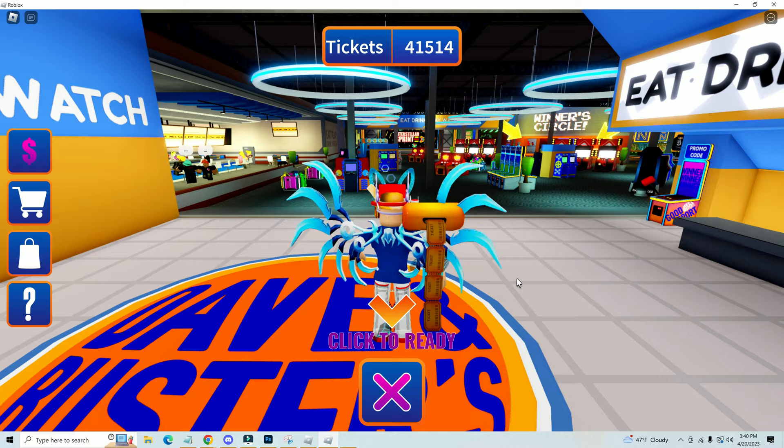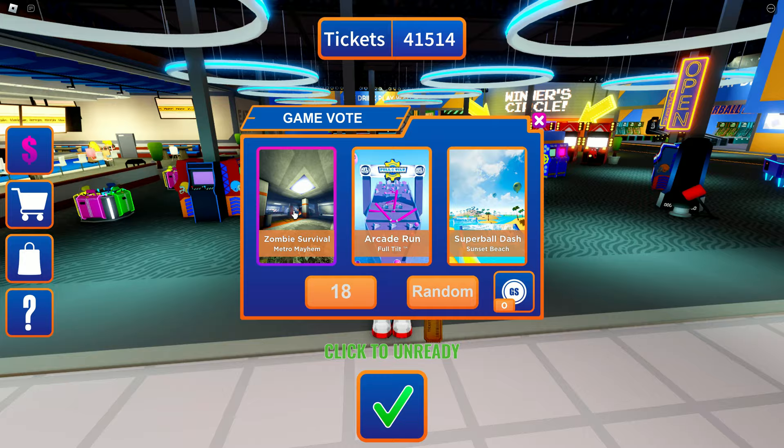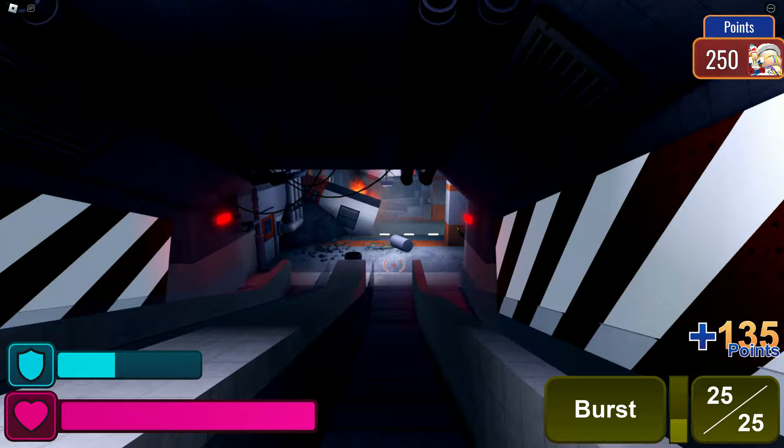Dave and Buster's World is the name of the game. I've got the link in the description. In the middle of the screen where it says 'Click to Ready,' click on that and it's going to pop up some different games for you to play. There are four new zombie survival games, and we need to get through all four of them.